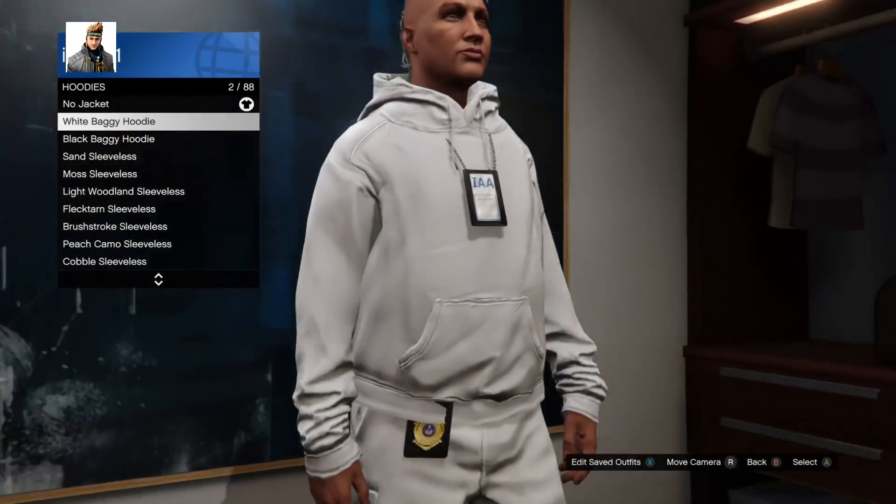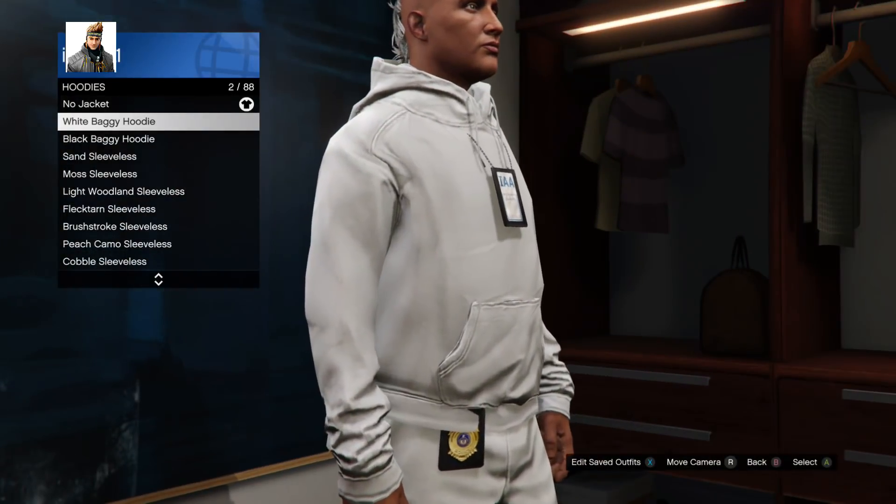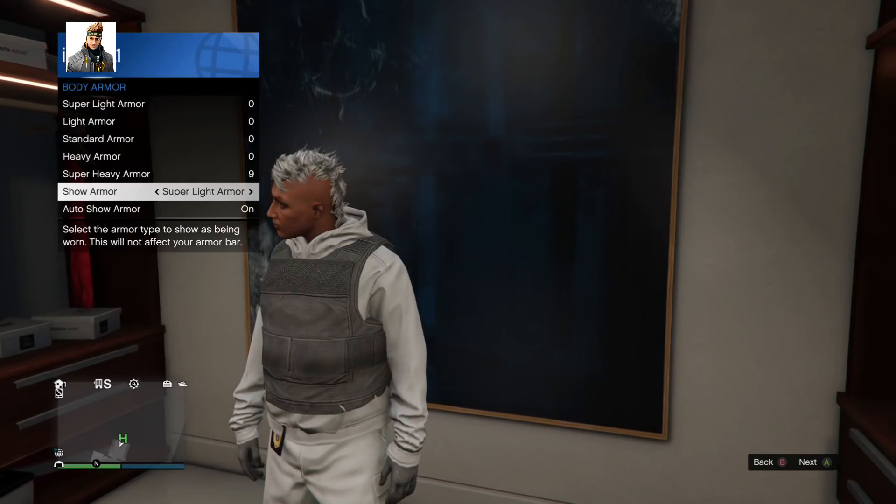Now go to Hoodies and pick the white baggy hoodie. This hoodie allows you to put the gray body armor over it, which is dope. Now pick the super light body armor.